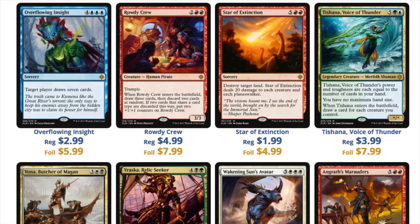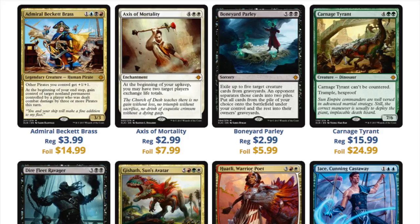Awakening Sun's Avatar is $3 regular and $15 foil. I haven't seen this many big price gaps before, and it might be because people want these cards for EDH, or it might be that the value has to go somewhere. Admiral Beckett Brass is $4 and $15 as a foil. Axis is $3 and $8, and typically you don't even see that. The typical percentage you see is like $16 and $25, which is what Karnam's Tyrant is — and the fact that that's one of the priciest cards in the set is kind of disappointing, but not all that surprising.